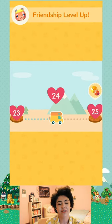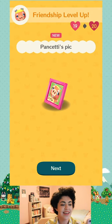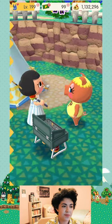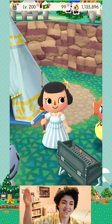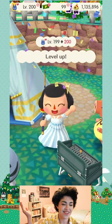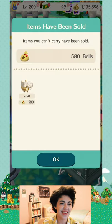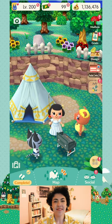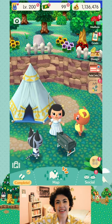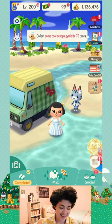We made it — Level 200! There were our 10 leaf tickets for leveling up. So yes, look at that — all four leaf ticket methods in action, and we hit the level 200 club. Exciting times on Pocket Camp!